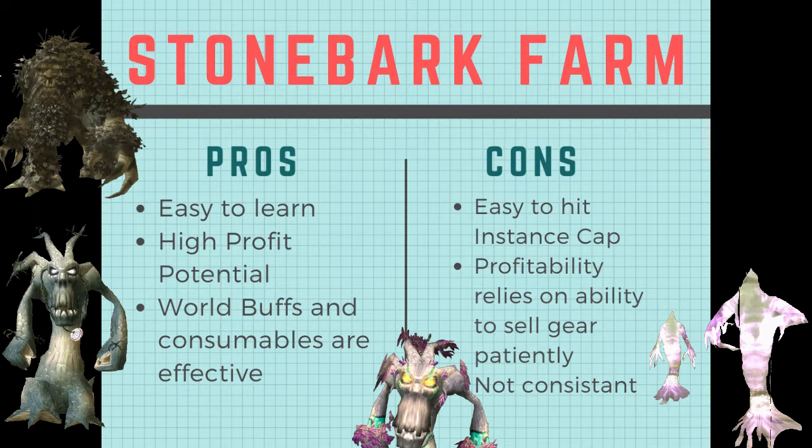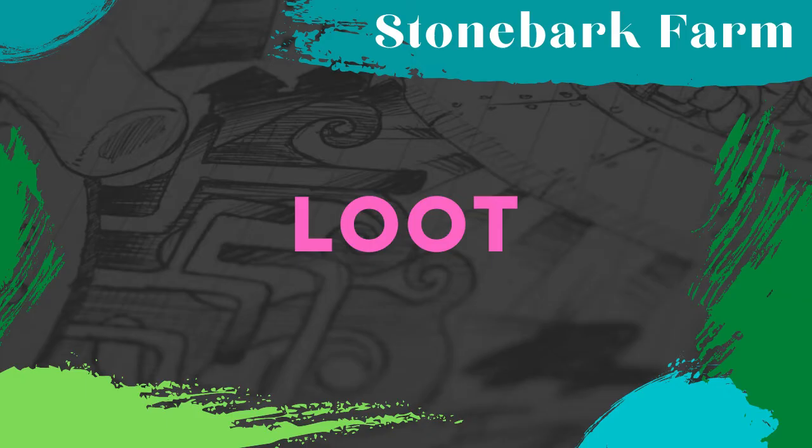Another pro of this place is that world buffs and consumables are really effective, because in this farm you are fighting almost the entire time. Unlike Tribute and other farms where you're running around and jumping and not actually directly shooting your bow. So what are these valuable items that we can get? Let's take a look at that.